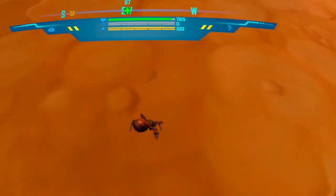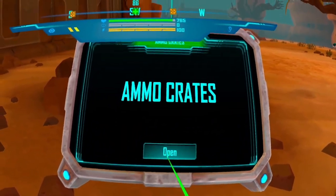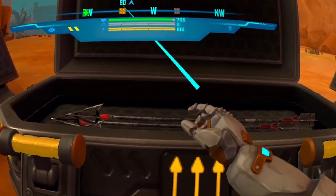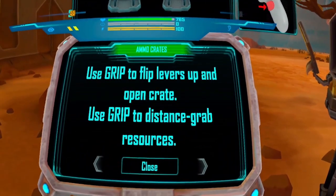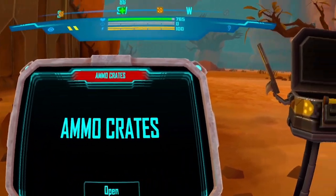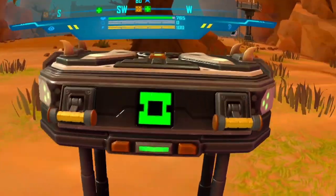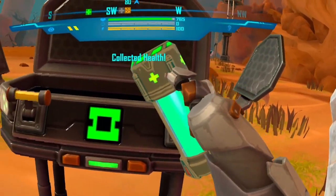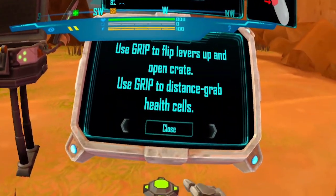There's a spider going around — it's booking ammo crates. This is an ammo resource crate. You'll find them throughout the regions to help with needed supplies to complete your hunt. To open, flip the two levers upward using your grip buttons. To collect any resources, reach out and use your grip button to distance grab the item. Good to know — got a distance grab. Health crates — distance grab the health cell. Done.